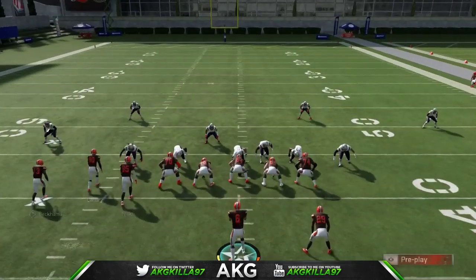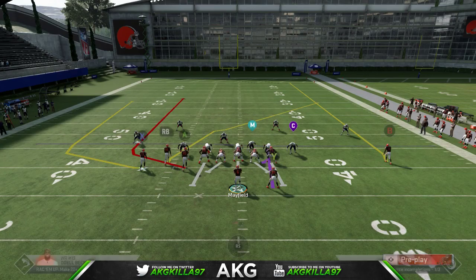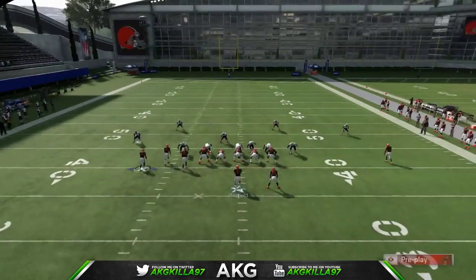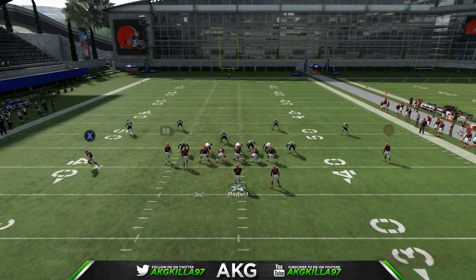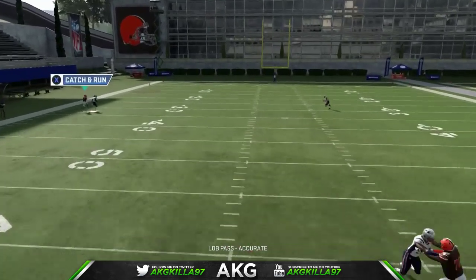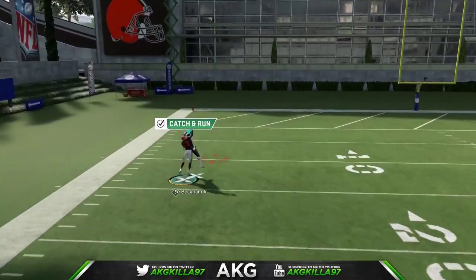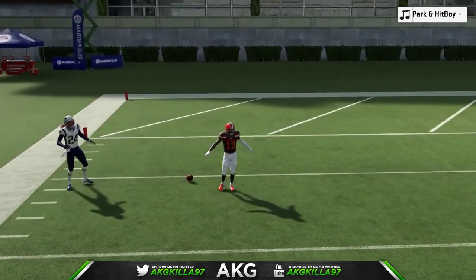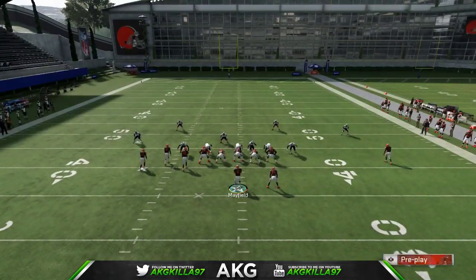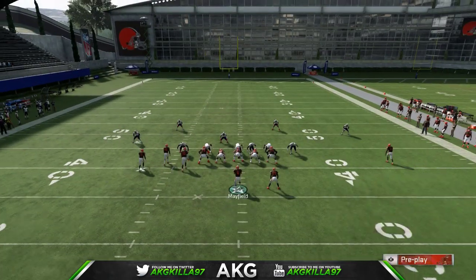Callaway — wait, I didn't call Verticals. There it is. Put the isolated receiver on the comeback route, OBJ, motion them out, snap the ball. Look at Gilmore — damn, Gilmore is real active. Gilmore is not trying to let me be great right now. He has a star on him, so that's basically the only reason why he's stopping it.